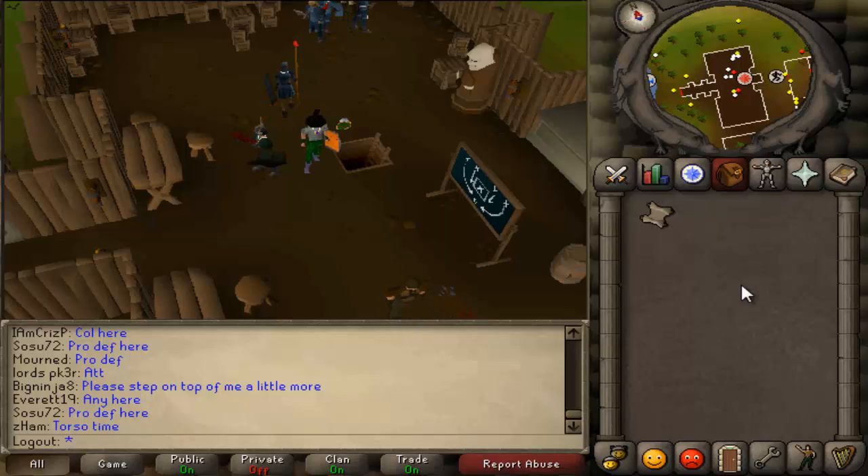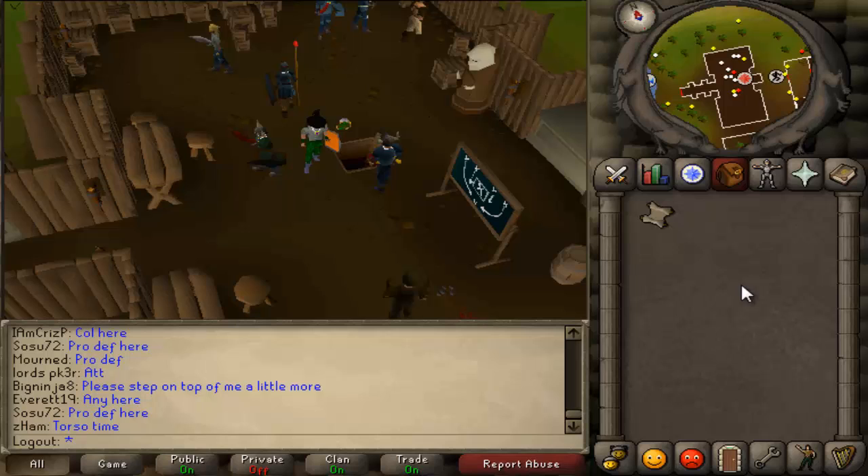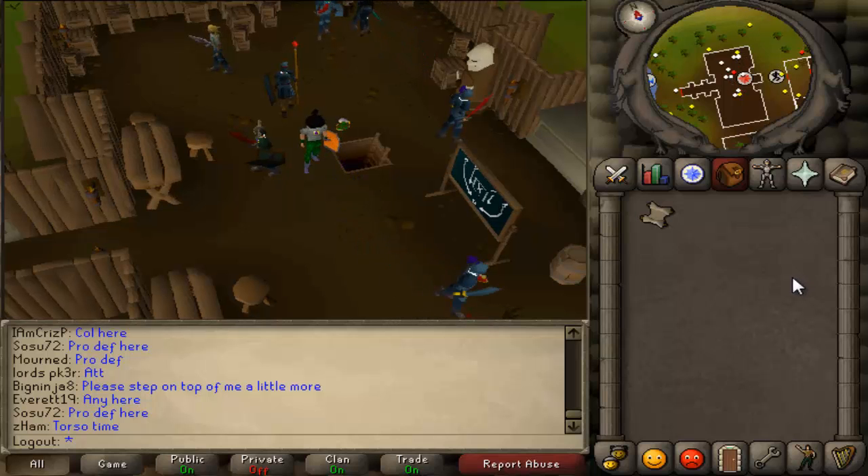The worst part about defender in 07 is that you can't stack the runners, meaning you have to kill them each one by one, meaning you need food for each one. But anyways, enough of the intro stuff — I'm going to get into the first wave and show you exactly what I do, and then get into the second wave and show you exactly what I do. So here we go.